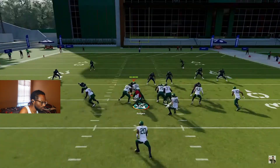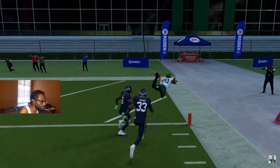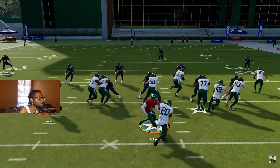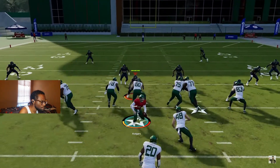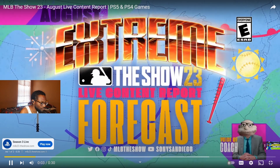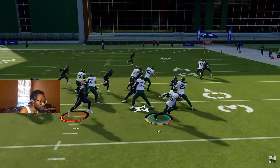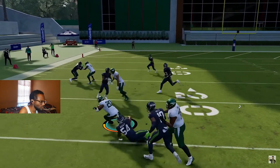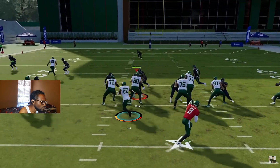Never hold down the sprint button too soon. The sprint button is Right Trigger or R2 — hit it once you're in the open field with a lot of green grass in front of you to maximize your runs. Don't hold it in the backfield because it causes the defense to block-shed quicker. Sometimes you're not going to get the home run — sometimes you only get three or four yards, and that's okay. The best runs are usually dives up the middle or stretches to the outside. In shotgun, look for inside zones. Patience, follow your blockers, don't hit turbo too early, and you'll have success.